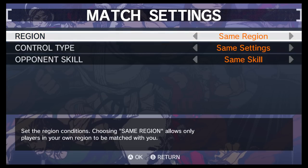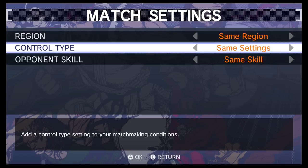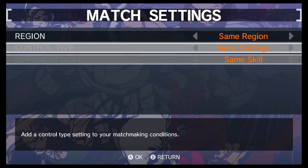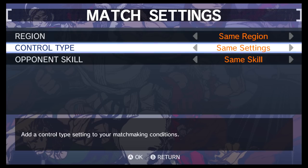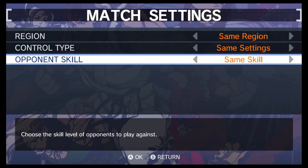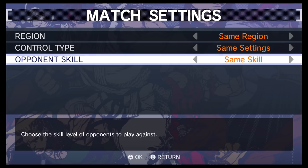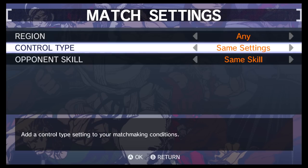In the custom search, I can filter by same region — just like Mario Kart 8 Deluxe — so you can fight people from your same country or any region. There's also a control type filter — same settings — which is a nice option. As I mentioned in my review, there are easier control settings where you can map special moves and super combos to single buttons, or in handheld mode set them to touch screen panels like in Super Street Fighter 4 3D Edition. There's also an opponent skills filter: same skill, more skilled, or any.